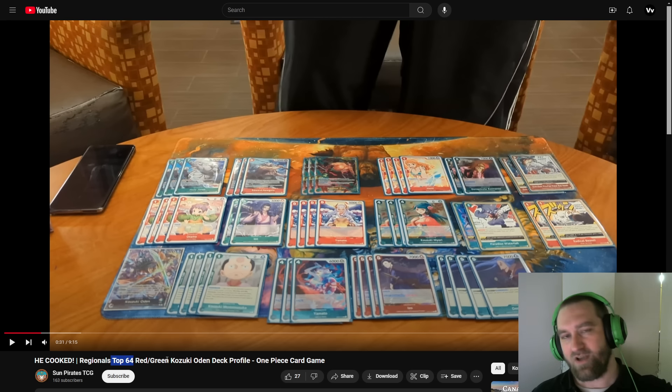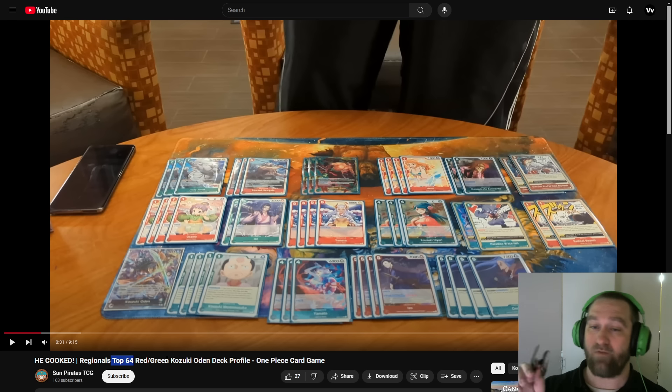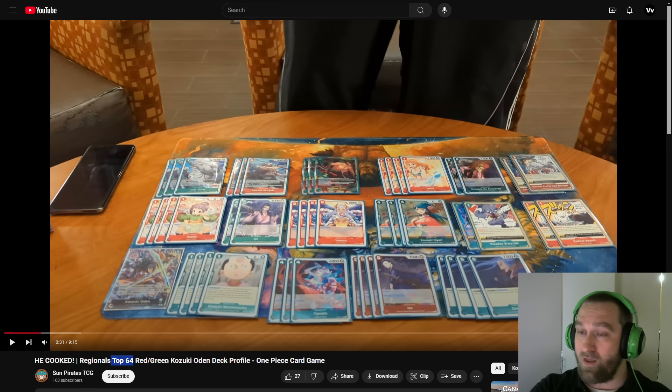Let me break down the video real quick. First up, we're going to go over to the Bandai website and check out information on Worlds and Nationals. I'll have everything time-stamped in the description so you can skip to wherever you want. Then we're going to look at the deck list, analyze it, and break it down. I'll link the actual full video in the comment section. Then we've got three games lined up on the sim, and I'm running an OP-07 version of a Red-Green Odin list. We'll finish off with a breakdown of the deck list, talking about OP-07 and OP-08.